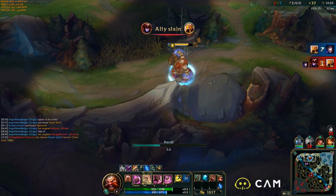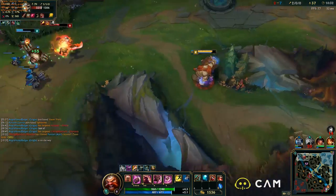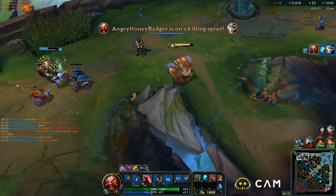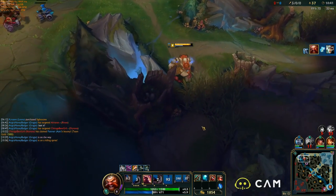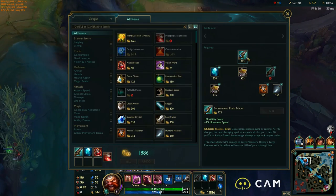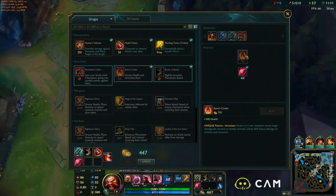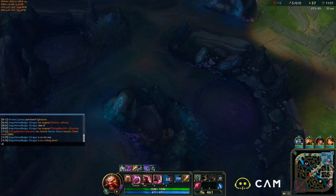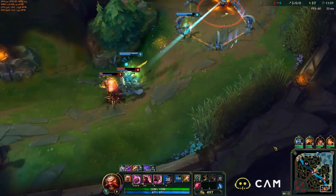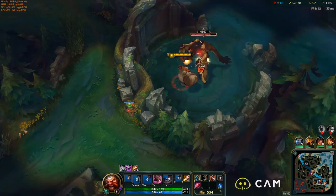Then we have Body Slam — you lunge forward, charge, and you can go through walls, but you collide with the first enemy hit and deal damage and stun them for one second. Body Slam's cooldown is reduced by three seconds if he collides with a unit, so don't miss. As you can see, you can do Body Slam Flash like we just did into Riven — wrecked her day, saved Volibear a little bit. If you didn't see that, it was pretty — one of those moves when you do it and you're like, oh yeah, that felt good.